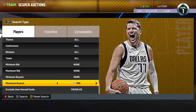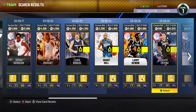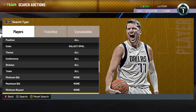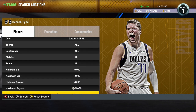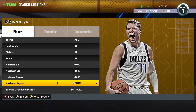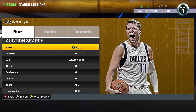Another filter that should be going crazy and has changed since the last filter video is the galaxy opal cheapest. Set your color to galaxy opal and find the cheapest one, which is now selling for about 5,000 MT. They're selling pretty quickly. You can maybe get 5,400 when you resell. Bring your filter down to about 3,500 to 3,750 — anywhere where it's just profit. If you're selling for 5,000, take off 500 MT for tax. Even if you sell for 4,000, you're still making profit.